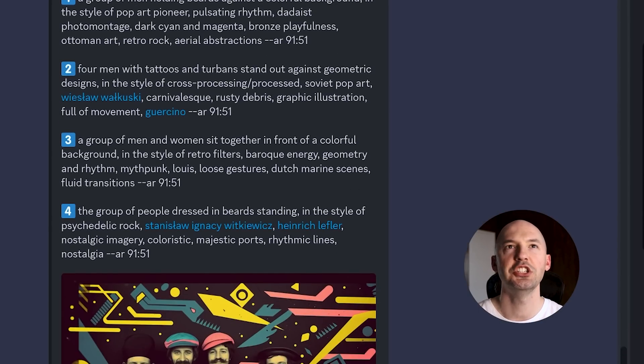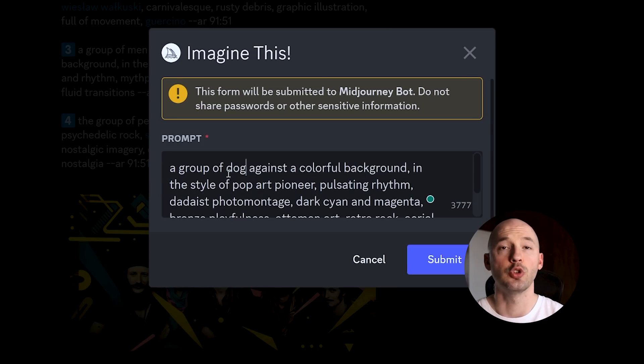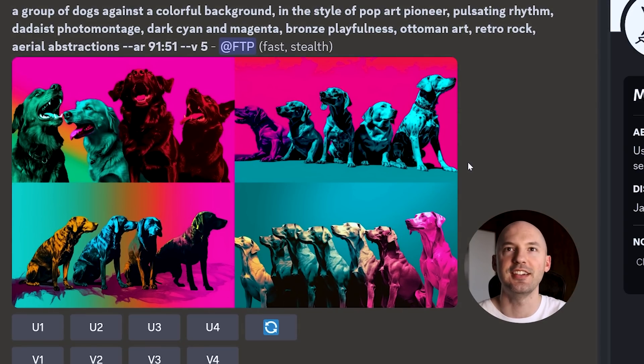Which one can we change? Maybe a group of men holding beards? That doesn't make any sense. Let's try number one — we're gonna say a group of dogs. Oh, I love the dogs! These are great. Really not what I was looking for, but that's okay — Mid-Journey tried its best. There's a rundown of the new Mid-Journey feature, describe. Let me know if you spot any cool words or patterns from these descriptions that Mid-Journey generates. I hope you're doing well — take care, and I'll see you next time. Peace.